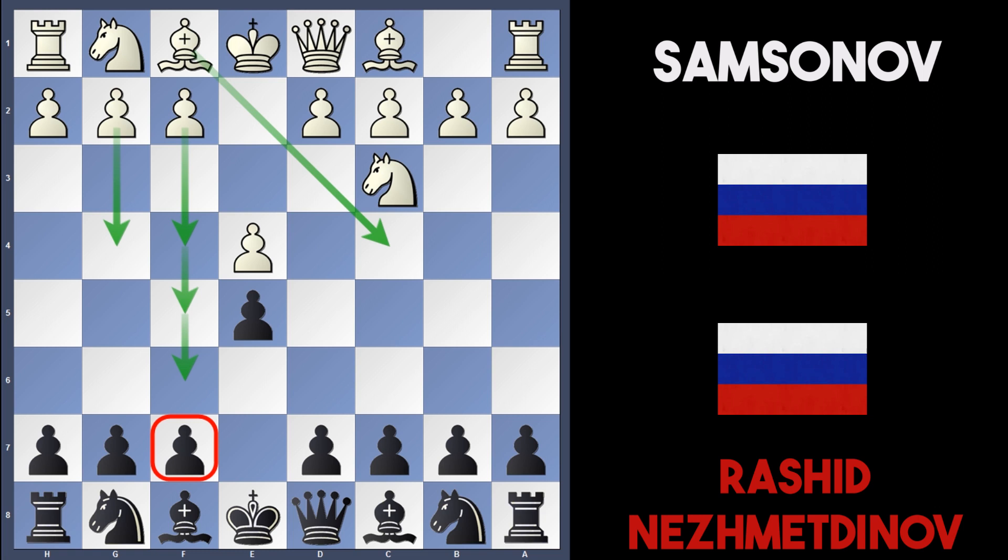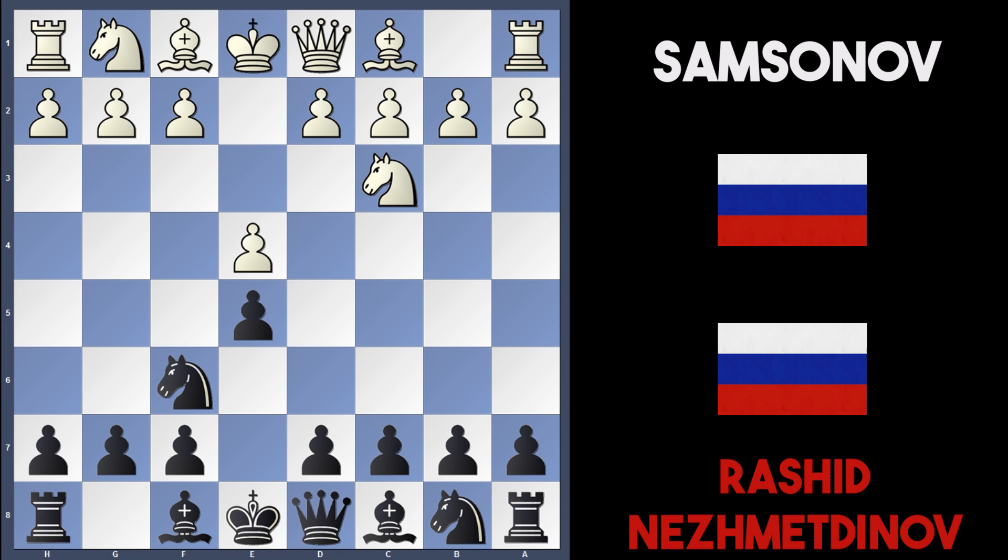Nezmetnov played e5 and Samsonov went in for knight to c3 — the Vienna opening. White's plan is to play moves like f4, then bishop c4, and maybe try to prepare moves like f5 and g4 for a swift kingside attack. The plan for white is also to attack the f7 pawn with the bishop on c4 and try to get the queen into play very early. Nezmetnov played knight to f6, targeting the e4 pawn, and Samsonov played f4.